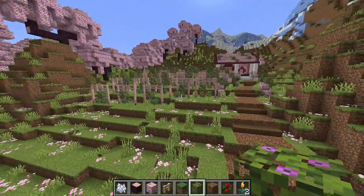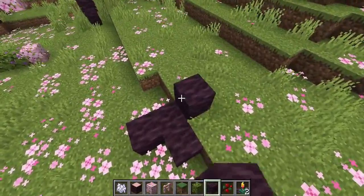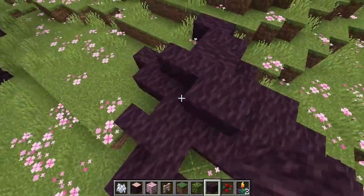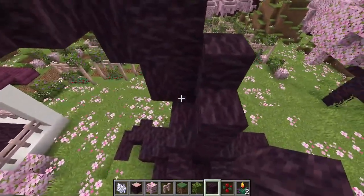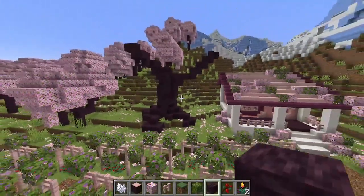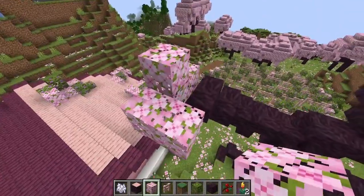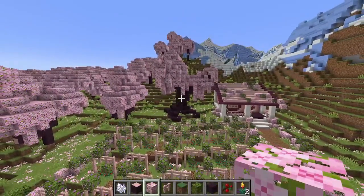No build is complete without a gorgeous custom tree, so here I am laying down the cherry wood for the trunk and the branches. I went with only three branches but it turned out really well. For the leaves I used the brand new cherry tree leaf blocks, but I also mixed in a little flowering azalea to provide a contrasting color, and I really think this turned out quite nicely.